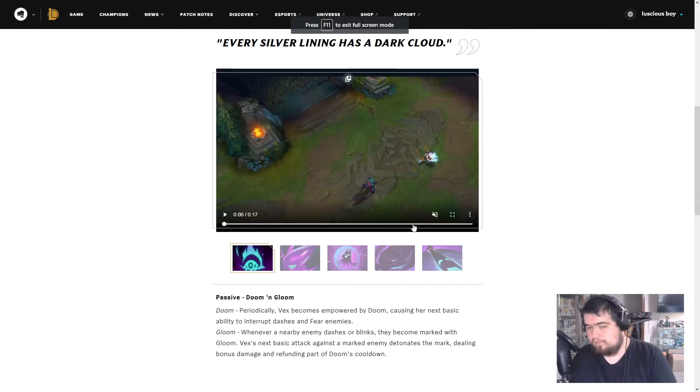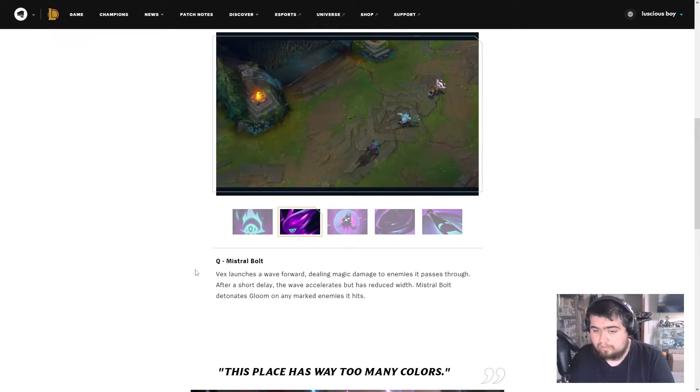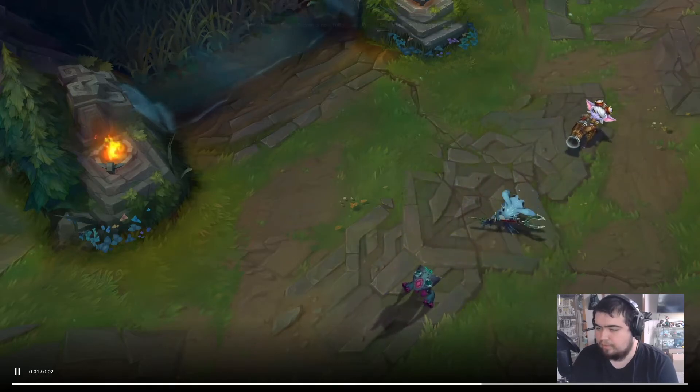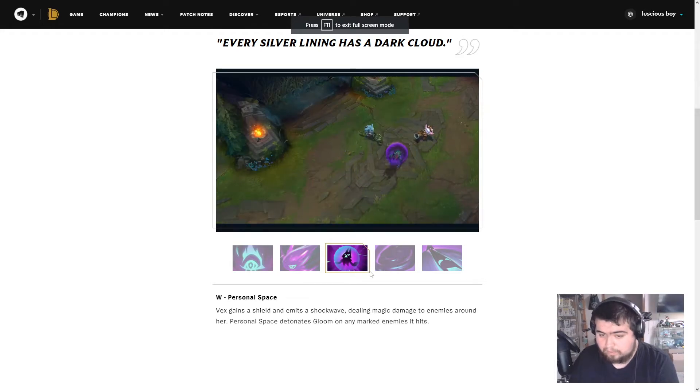Q is Mistral Bolt — Vex launches a wave forward dealing magic damage to enemies it passes through. After a short delay the wave accelerates but has reduced width. Mistral Bolt also detonates Gloom on any marked enemies it hits. So that detonates the mark from Gloom, not Doom — Doom is the one that fears. Pretty simple, not bad.